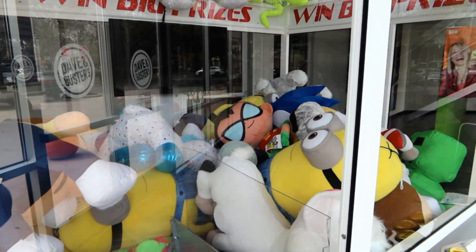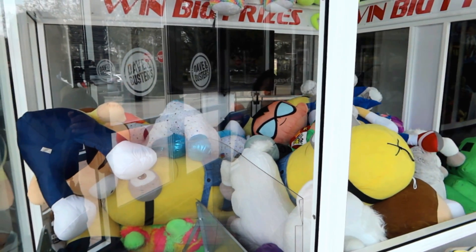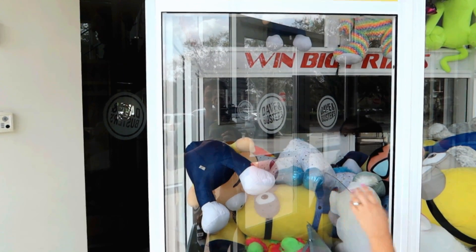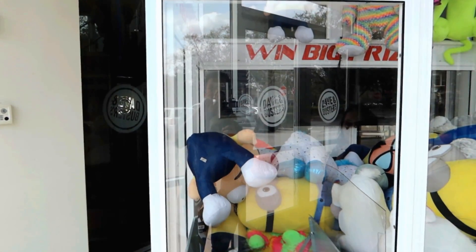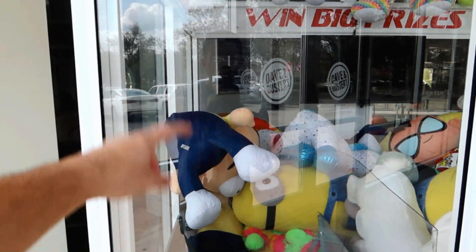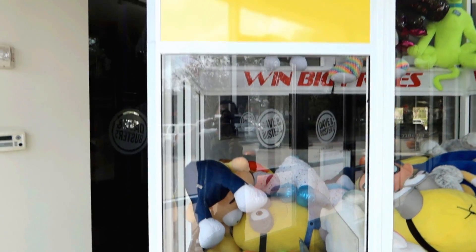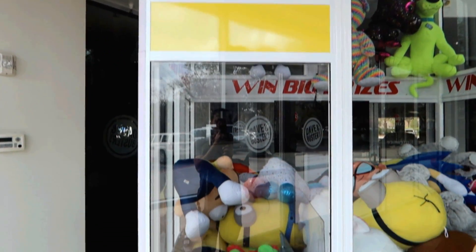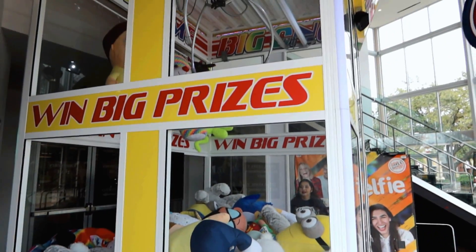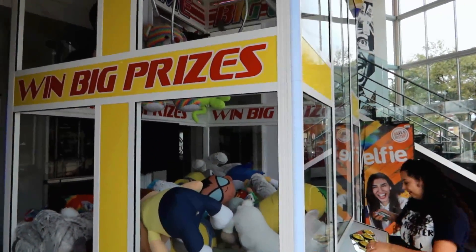Just go straight for Morty. It could be one of two things: one, he's really heavy; two, the claw's really weak — or maybe it's a combination of a weak claw and a heavy plush. I think if you go for his body, it could wrap around and when it picks him up it might swing his head straight down. But the thing is, it doesn't really go more to the left. This is gonna be tough.